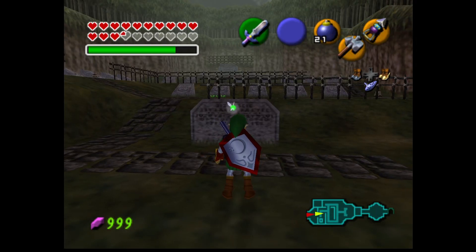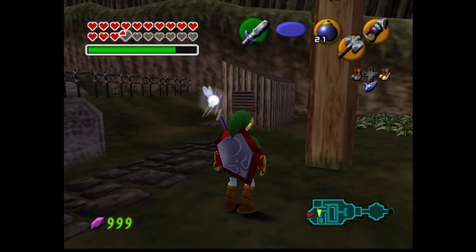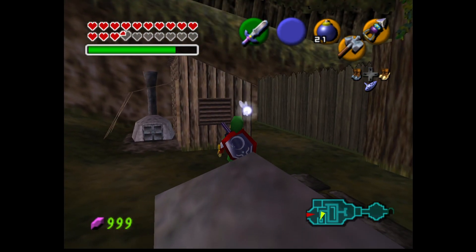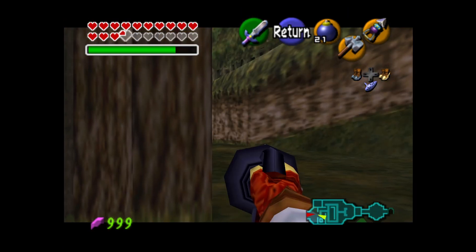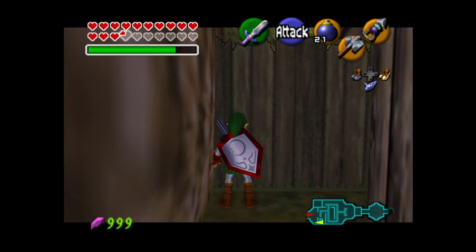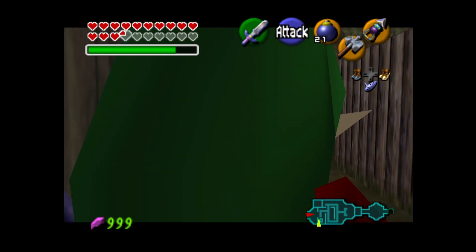It is entirely possible to get into the Shadow Temple with only the hookshot and without any need of Nocturne. What you want to do is get over here near Dampe's hut. Make sure the hookshot is in your hand by pulling it out. Then you get in this corner over here and target this fence, then turn 90 degrees right.